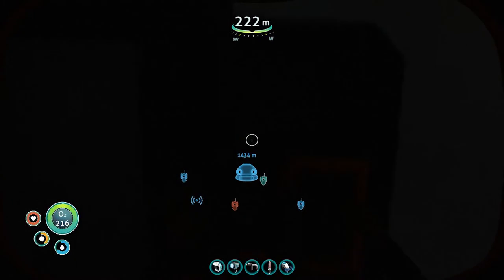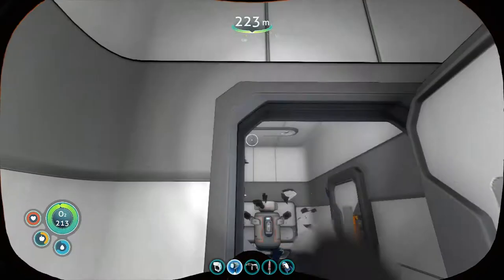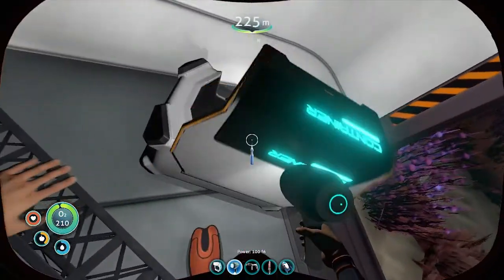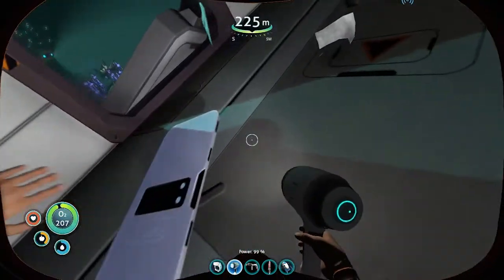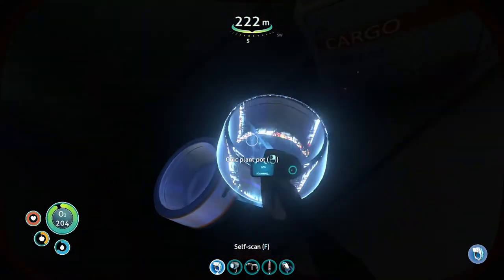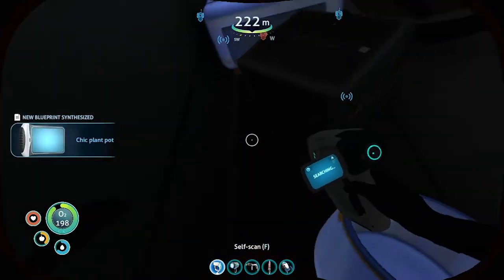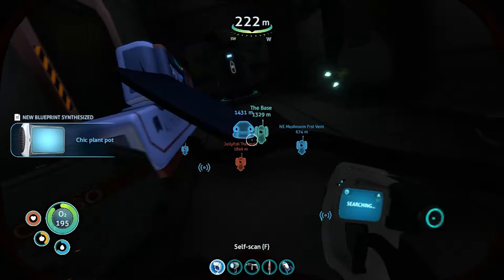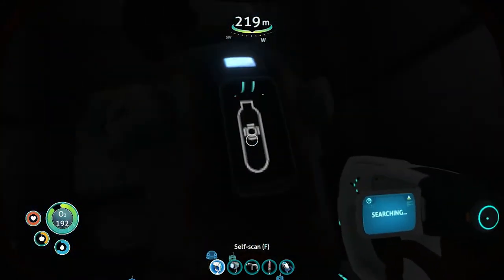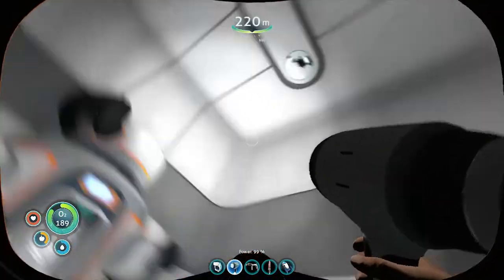Okay, we got this door. There's a bulkhead, we'll crack that open. What else do we have in here? A cheek plant pot. Stasis rifle fragment. We already opened up the water distiller — I just haven't built one yet.